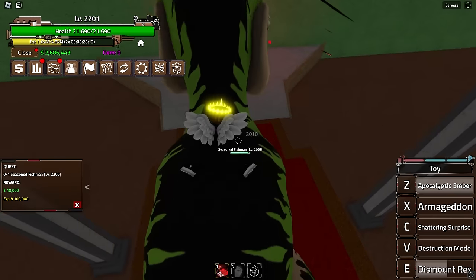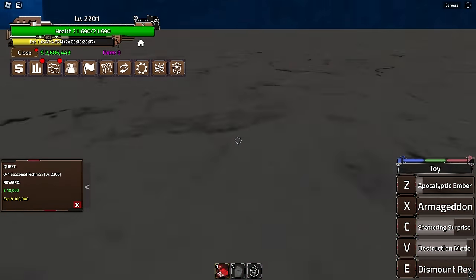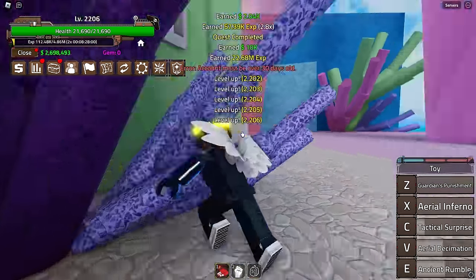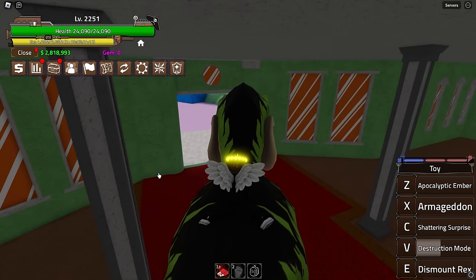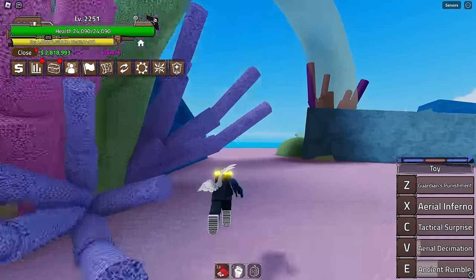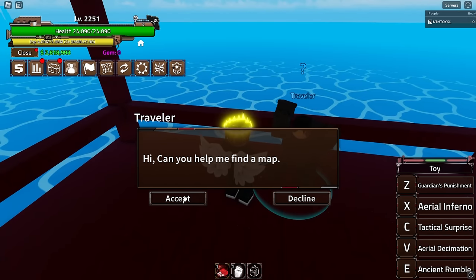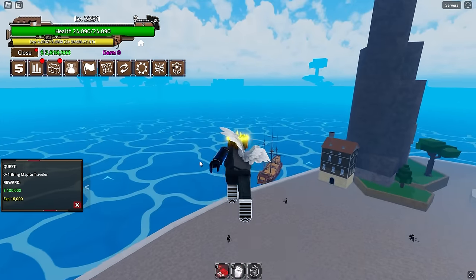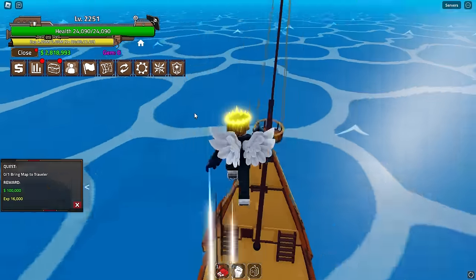Farming Seasoned Fishman for 50 levels, then we go to Second Sea. We can finally talk to the Traveler. We go back to Marine Ford and talk to him — he mentions we need a map. Back to Fishman Island to fight Seasoned Fishman, who has a chance to drop the map.